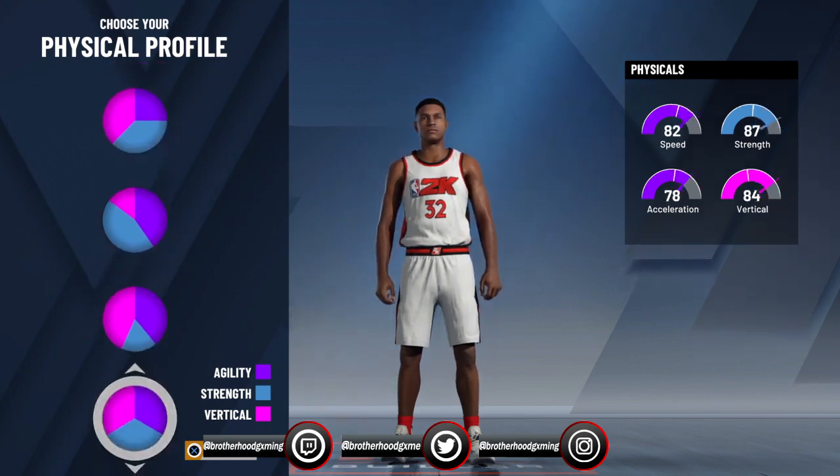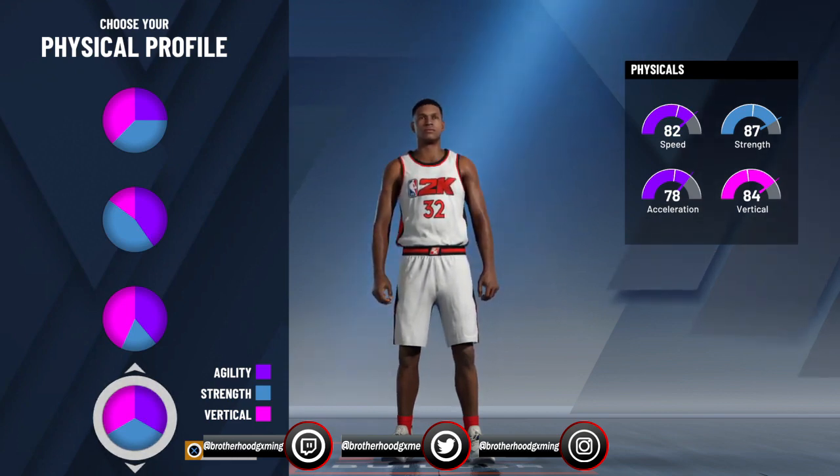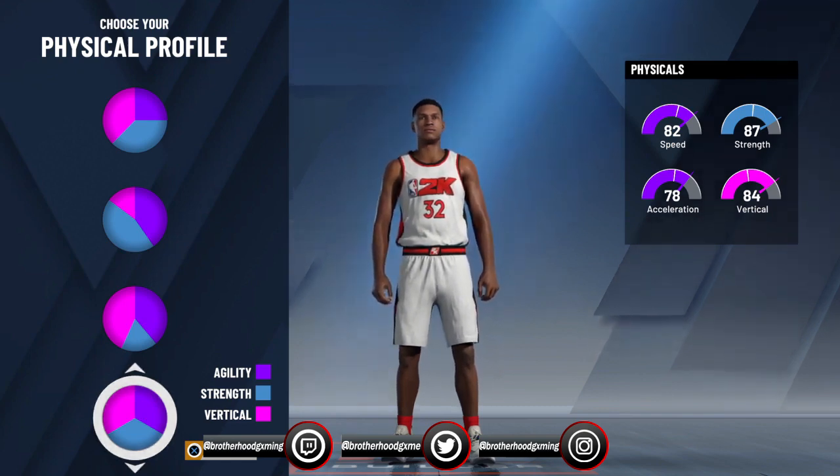We're gonna go down to this one — it's even across the board. Strength is gonna go up or down depending on your height, and vertical will go up or down depending on height, especially with speed and acceleration. But no matter what, your character is always gonna be slow and always gonna get fatigued. I already used this build, so acceleration and speed — you get tired easily no matter what. Even in five-minute quarters, your character is gonna be drained. But at least the stats are even and fair, so let's continue — choose this.